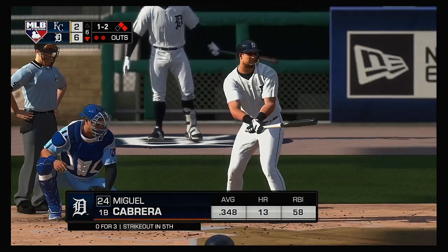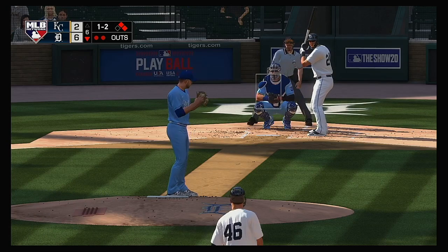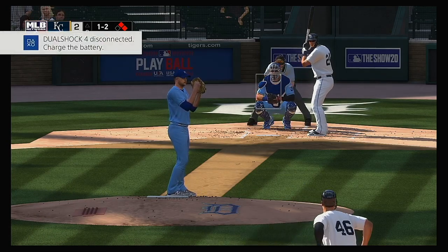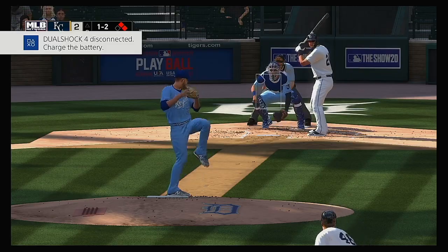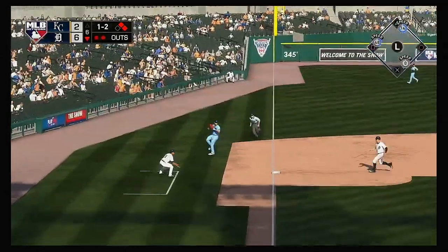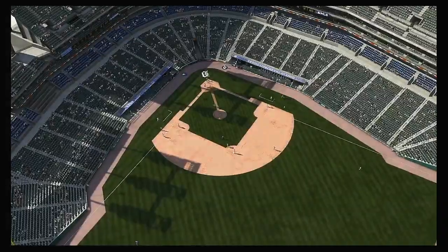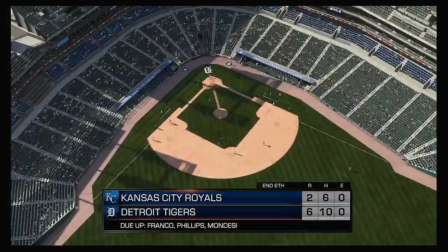Striding forward now, Miguel Cabrera — he went down on strikes last time up. He's got to put that one behind him, especially with runners in scoring position. Those punch-outs will stick with you a little longer. Grounded down the third baseline — off-balance throw gets him. Nice play there as the side is retired.